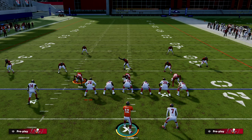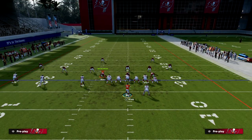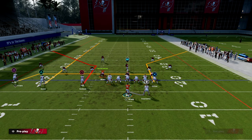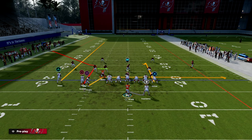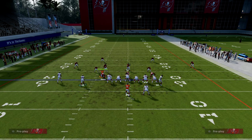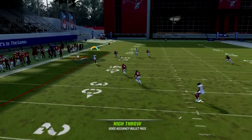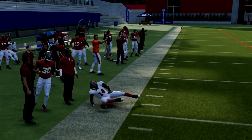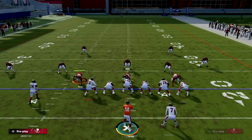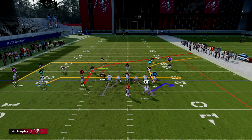Drive Post allows us to put our slot receiver in an interesting position to flood the zone really well to the right side of the field. Trips Tight End is very equipped to flood to the trip side. With PA Slot Corner, it's very hard to guard to the left side — the corner route is going to get open. Because of the clear-out streak, Drive Post with the short side motion is going to do that for us.